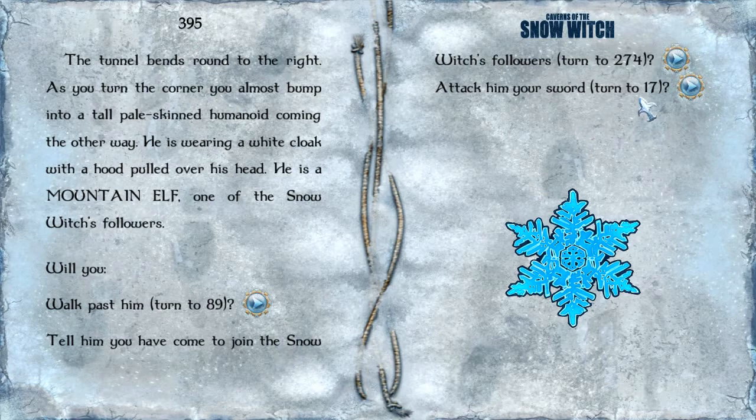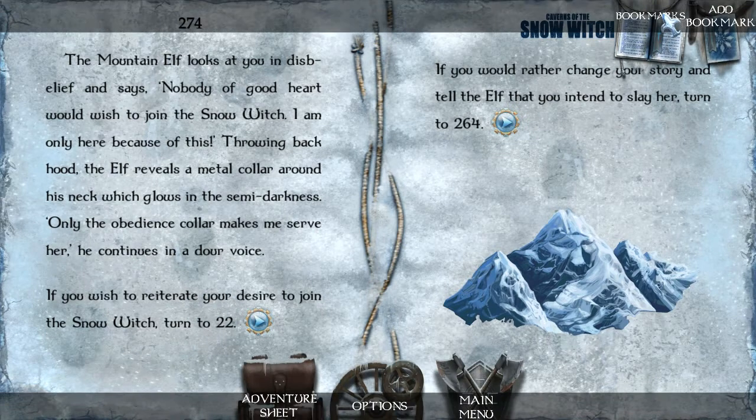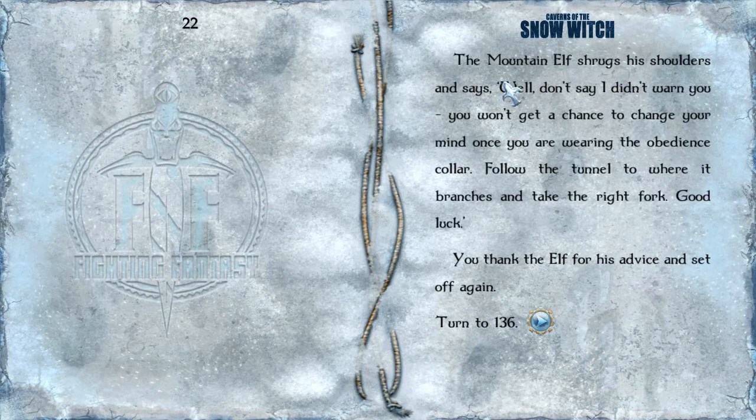Should we try the subtle approach? Let's tell him we've come to join the Snow Witch's followers. The mountain elf looks at you in disbelief and says, 'Nobody of good heart would wish to join the Snow Witch. I'm only here because of this.' Throwing back his hood, the elf reveals a metal collar around his neck which glows in the semi-darkness. 'Only the obedience collar makes me serve her.' If we tell the elf we intend to slay her, he's probably going to try and kill us. The mountain elf shrugs and says, 'Well, don't say I didn't warn you. Follow the tunnel to where it branches and take the right fork. Good luck.' You thank the elf for his advice and set off again.